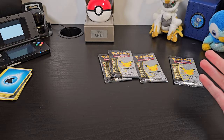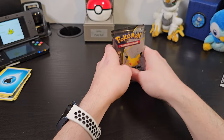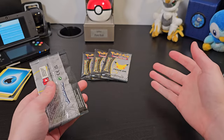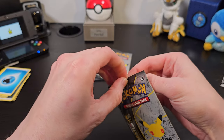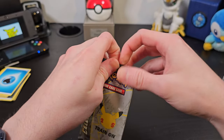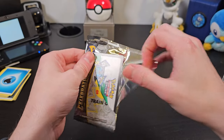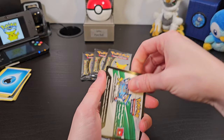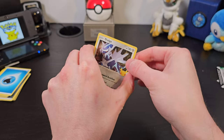Those maybe weren't the best boosters in the world, but now we've got our four Celebrations packs, so maybe we'll get something really good in these. There's only four cards in each one and we'll just start at random and go through it. I'm really hoping for maybe a Flying Pikachu, Surfing Pikachu, or Rayquaza — however you like to say it. We'll put our code card to the side and just get started.